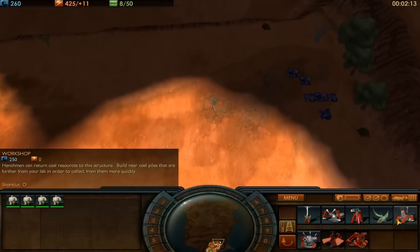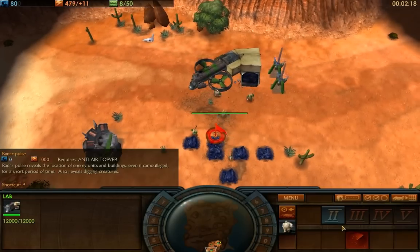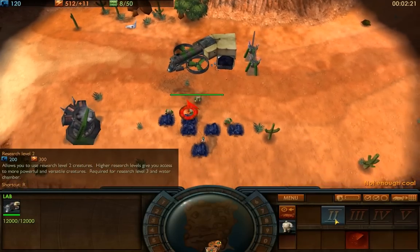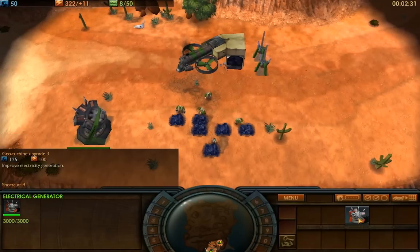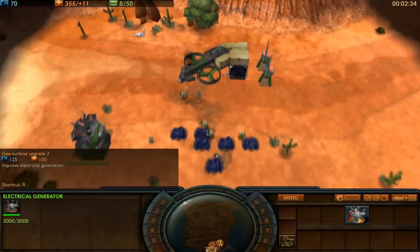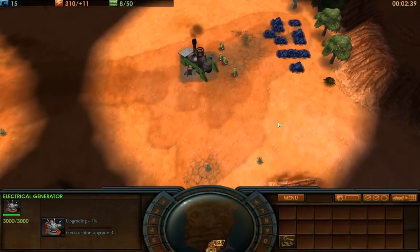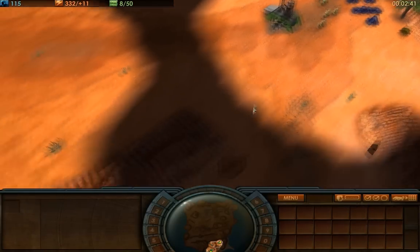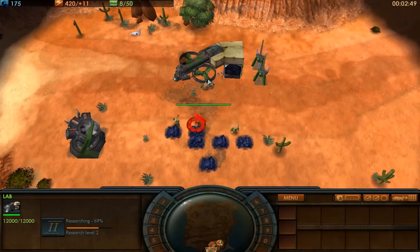I just timed it right so that they would have 250 coal so I could actually build this structure once they got over here. I'm going to research this because I like to have the pulse later on — a lot of electricity is nice. Now that they're done building, they're all mining coal. We've got four guys up here and five back here. The ones with Lucy are going to work faster, so you want to have her with a decent number of henchmen near her.